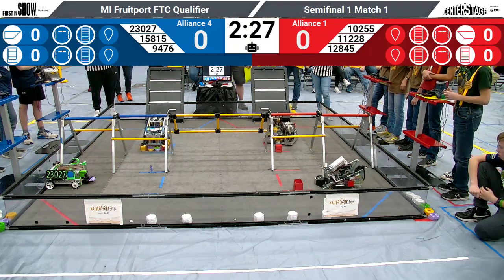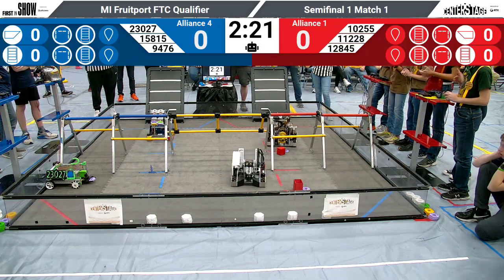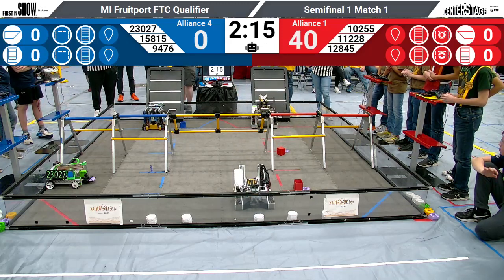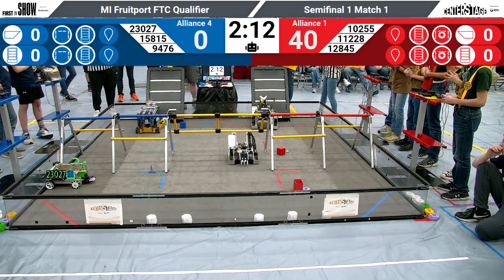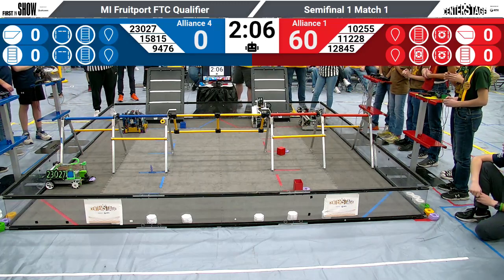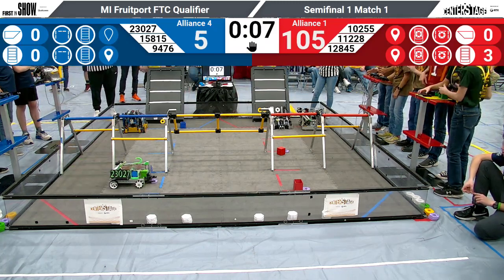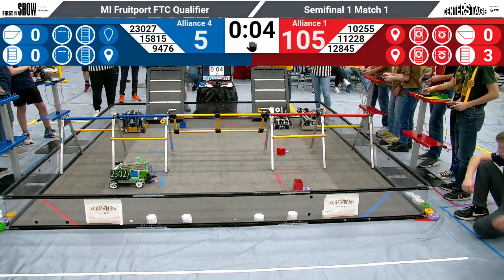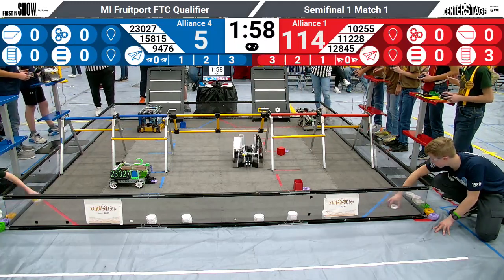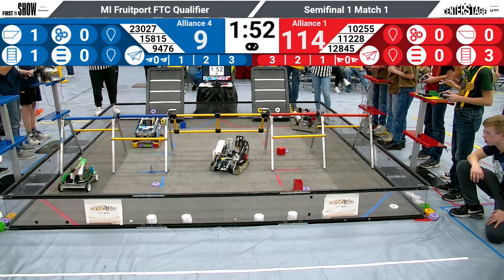All right, we have three robots moving on the field. The RoboDucks and Overclocked bots working together to drop off the purple pixels. DCS Defenders try to move on and drop off both pixels onto the backdrop — oh, they only got one off. The RoboDucks and CitySide are parked. DCS is parked. There is a total of three pixels on the board for the Red Alliance. Drivers, pick up your controllers. There is a strong 110-point lead from the Red Alliance, but anything can happen. Let's see what the Blue Alliance can do to catch up.